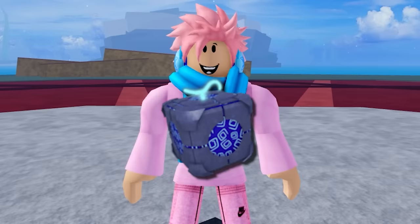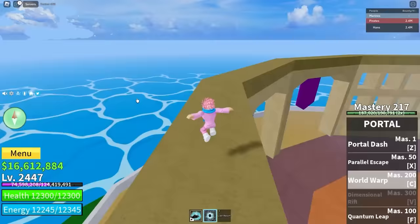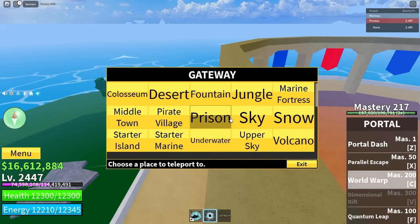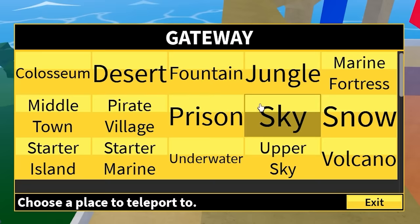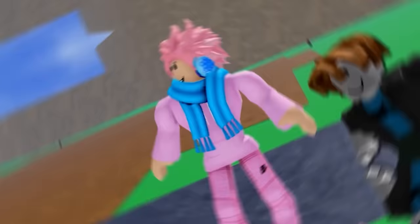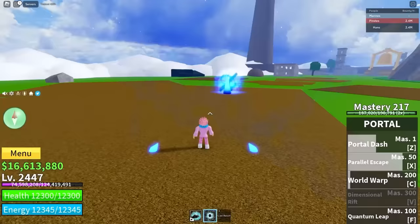The light fruit is not the fastest fruit in Blox Fruits — the portal fruit is. This fruit used to be known as the door fruit but was changed due to copyright. Once you unlock the sea ability called World War, it lets you teleport anywhere on the map instantly. You can choose any island and get teleported there, and friends standing nearby can also walk into the portal with you. The fruit costs 1,900,000 belly or 2,000 Robux, with only a 7% stock chance, making it pretty rare. The downside is it's mainly useful just for traveling.